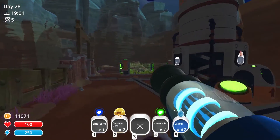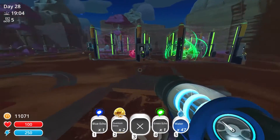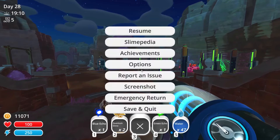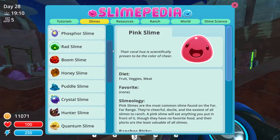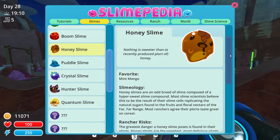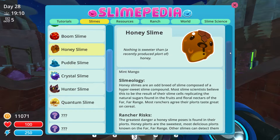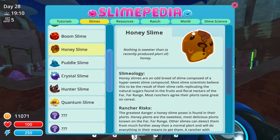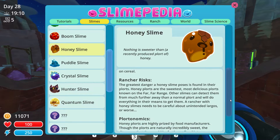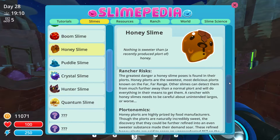We have some brand new little quantum slimes to place inside the lab with all of their friends, and hopefully pretty soon we'll be able to go back and collect some brand new resources from all of our extractors as well. But let's open up the Slimepedia to read one more of these slime entries before we end out the episode — the honey slimes this time. They are absolutely adorable — the honey slimes have to be one of my favorites actually, aside from the cats, the hunters and the tabbies. Honey slimes are an odd breed of slime composed of a hyper sweet slime compound. Most slime scientists believe this to be the result of their slime cells replicating the natural sugars found in the fruits and floral nectars of the far, far range. Most ranchers agree that their plorts taste great on cereal — so you can actually eat the honey slime plorts too.